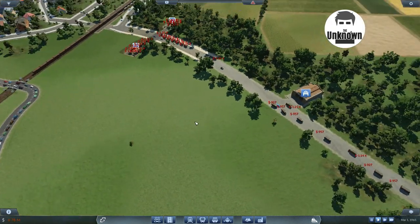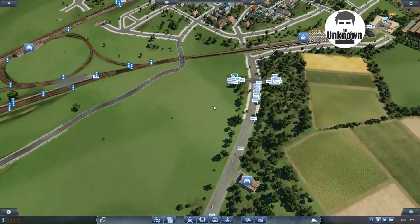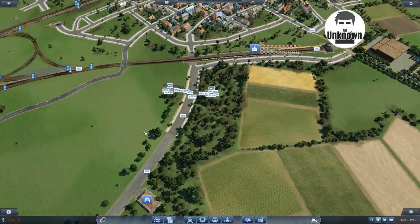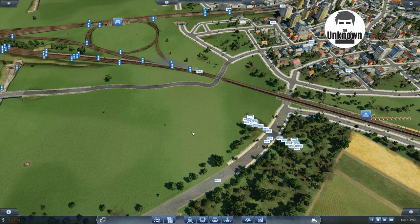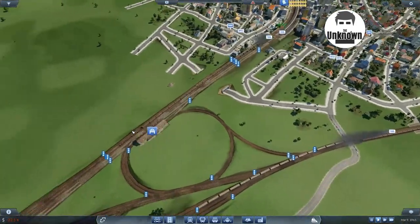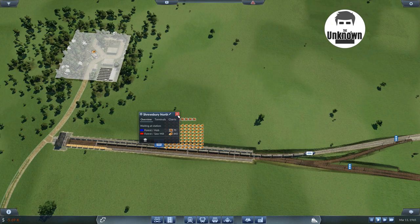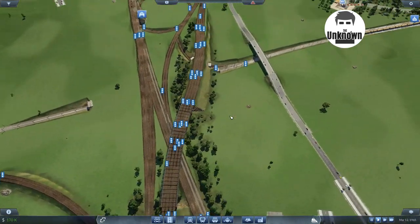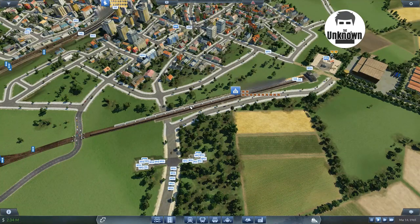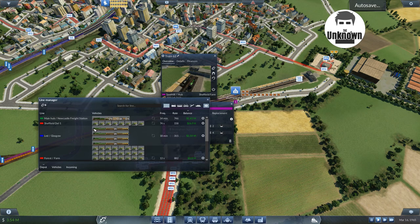Now how are we going to do this? We're going to shut these trucks down — we don't need them anymore. Or perhaps we should actually — yeah, what we'll do, we'll leave the trucks going. They have to go there, don't they — so that doesn't work, does it? We are going to shut this line down I think, after the auto-save — after the auto-save.